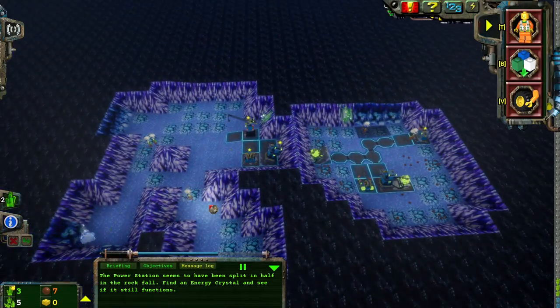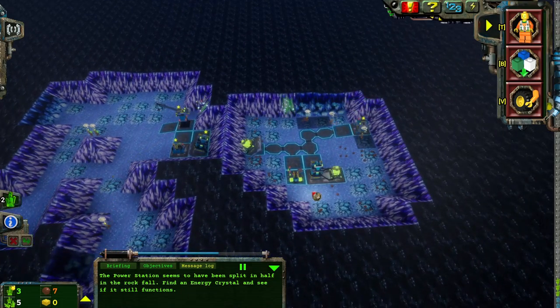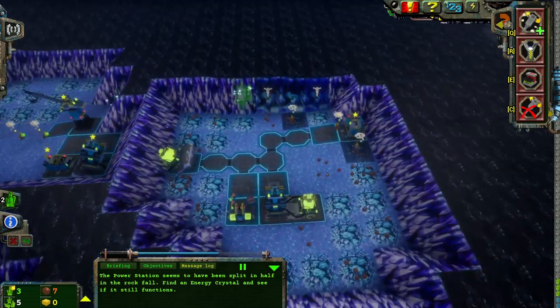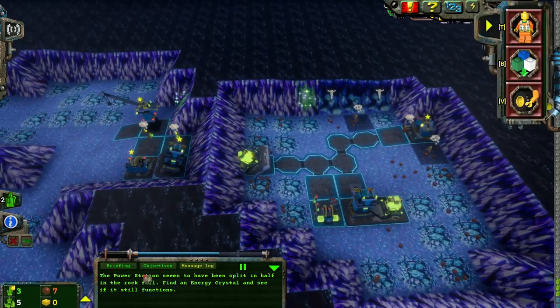The solution here is going to be very... when I realized what the solution was, I kind of felt like an idiot, to tell you the truth. The support station's built, so I can bring down four more miners.